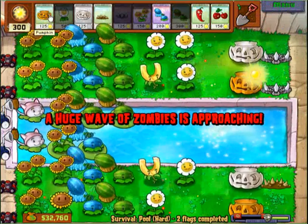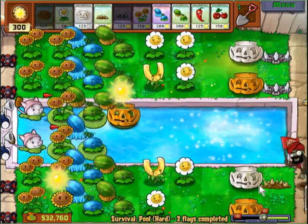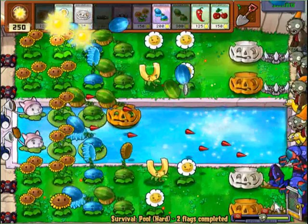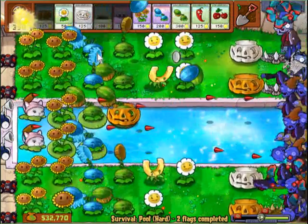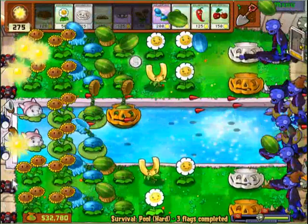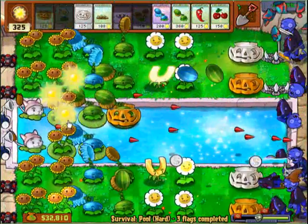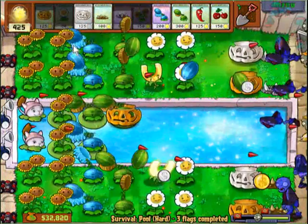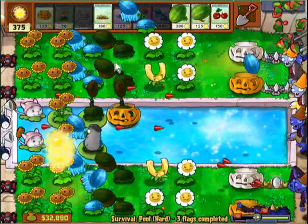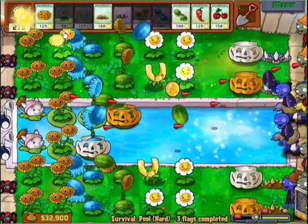We also need to protect our water plants — I've been kind of slacking on that. That's the last of our twin sunflowers. Oh, I didn't bring lily pads — I can't add an extra melon in the water. I wanted at least a double row all the way, but oh well, I forgot them.